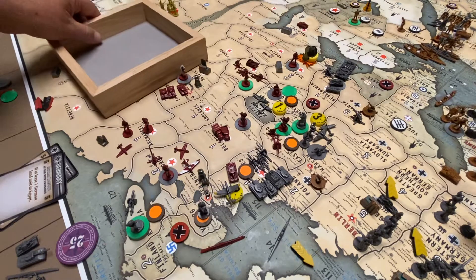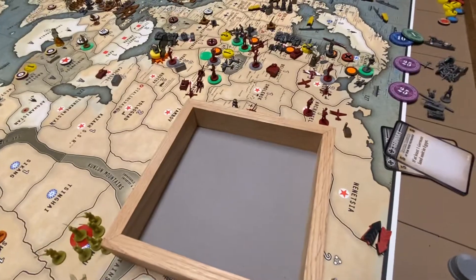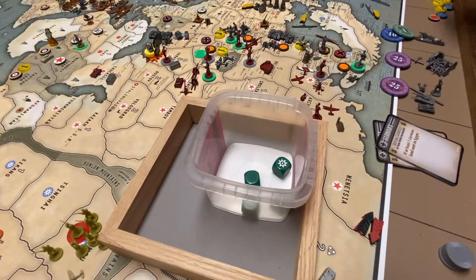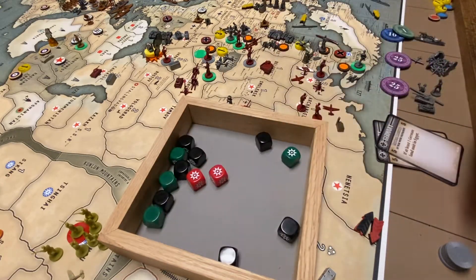First battle — let's get that target select out of the way up in Baltic State. That worked, so goodbye Russian tank. The next battle — there is an AA gun there. I have two planes. So I've got two artillery rolling twos, two of the infantry at two, seven infantry at one, and then a fighter tactical. The fighter has jet technology, so that'll be a four — three hits.